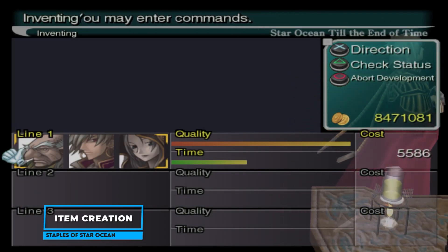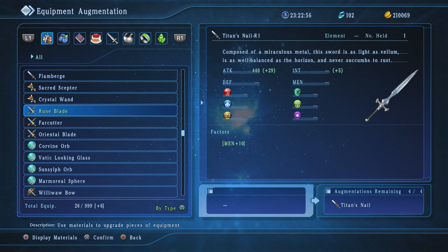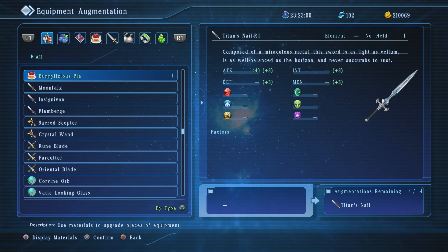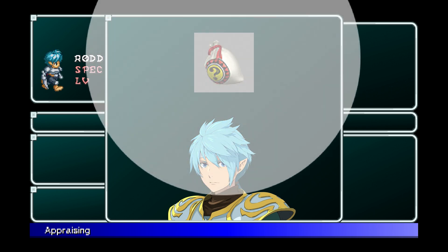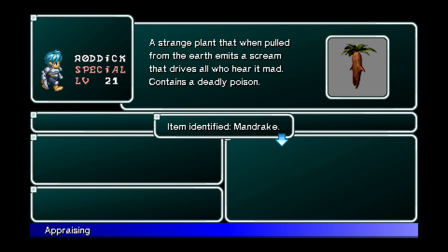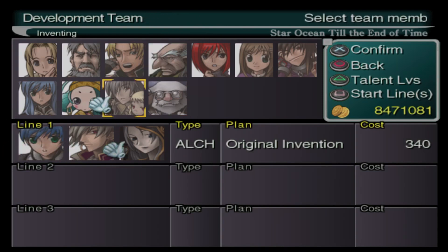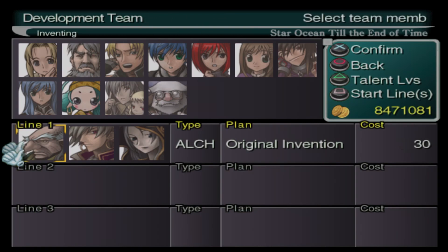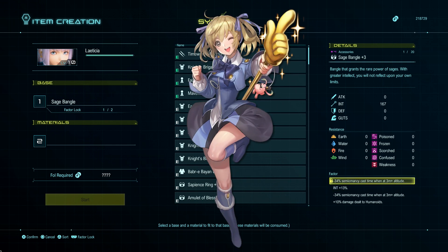Our next Star Ocean staple is item creation, and this is a huge focus in every game in the series. Item creation allows you to create and enhance loads of items using many different creation techniques, such as blacksmithing, cooking, compounding, and alchemy. Aside from Star Ocean 1 and 2, which feature the same mechanics, each other installment has its own unique flair. Star Ocean 3, for instance, allows you to recruit inventors from all over the world to help develop new inventions. Most of these systems are very guide-dependent — unless you want to spend hundreds of hours experimenting, chances are you won't be creating the best gear. The mechanics of item creation is one thing, but this staple just wouldn't be the same without Welch Vineyard.